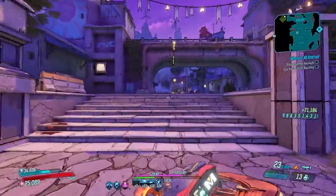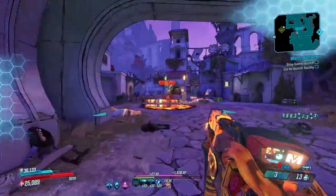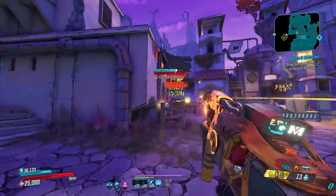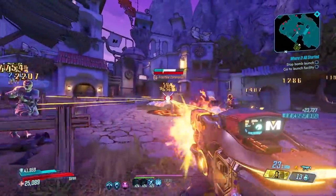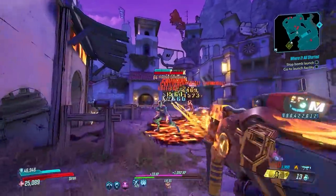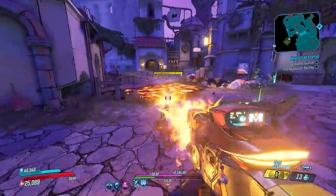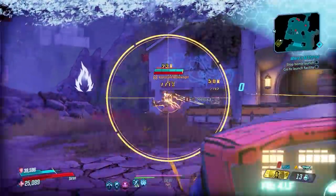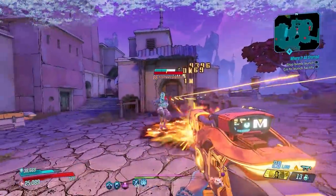This weapon is exceptional on every single vault hunter, but I especially enjoy it on both Moze and Amara. Moze has all the fire damage boosting skills in her skill trees, and Amara has a bunch of skills to further amplify elemental damage. But even without any boost to elemental damage, you'll see that this gun will destroy things really well as long as enemies stand in the magma pools, especially on higher Mayhem levels where elemental liquids receive the Mayhem damage.